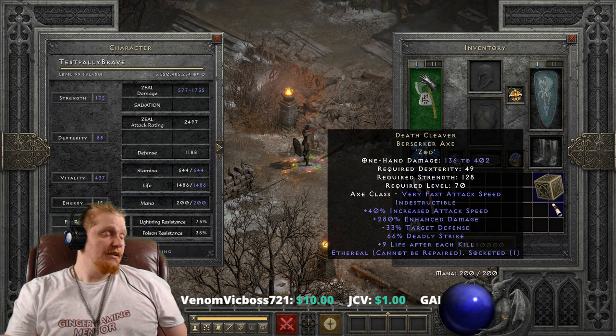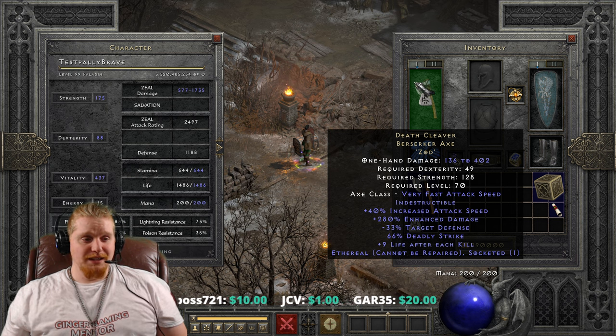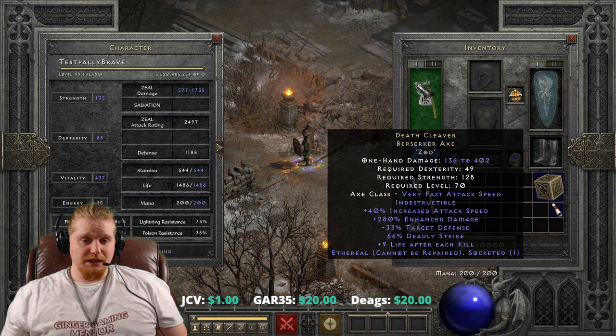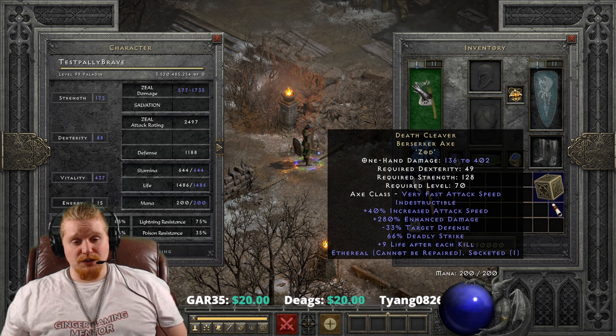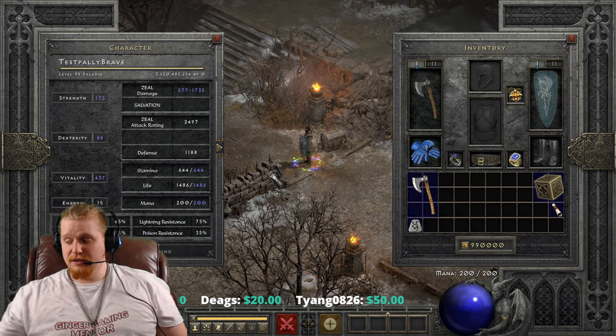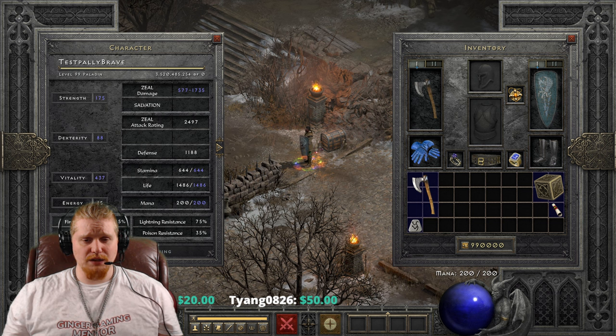The main draw to this item is the deadly strike, especially for a character who doesn't already have it. If you are a Paladin or a Druid with no deadly strike, or maybe a Necromancer or Sorceress trying to build melee, 66% deadly strike is a lot — you're probably going to get more triggers than not, which is a pretty sweet way to build a character.